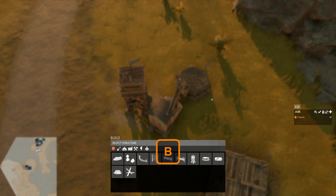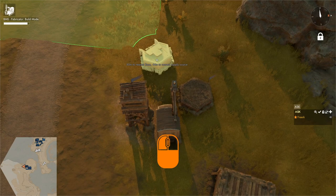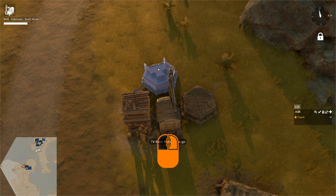The same goes for the machine gun pillbox and the AT pillbox. Press B to open the build menu, select the machine gun pillbox from the defense category, hold down the right mouse button to change its orientation, then left click to place the blueprint, drive up to it, and start hammering in the basic materials.